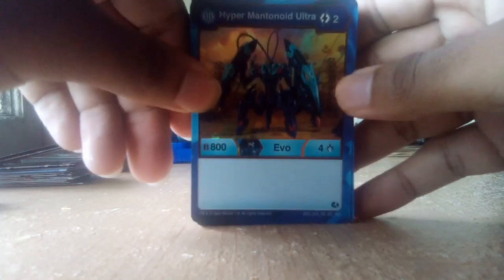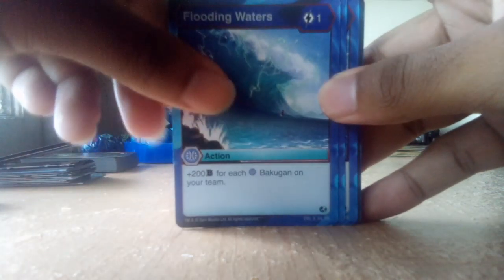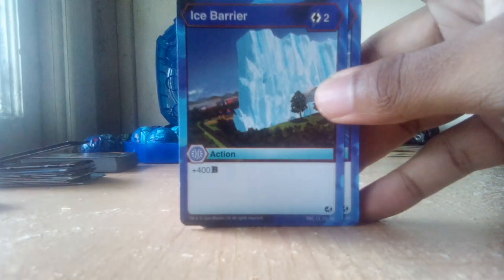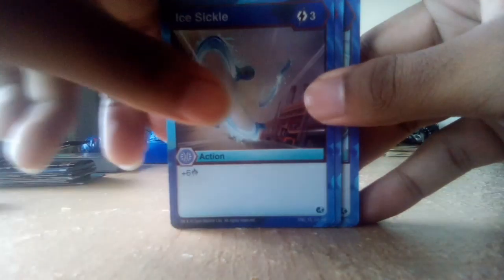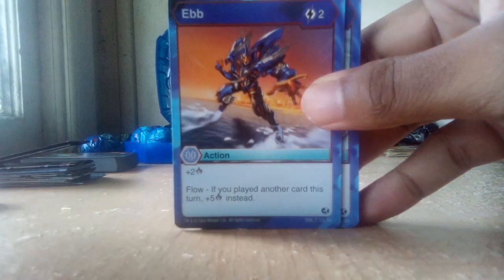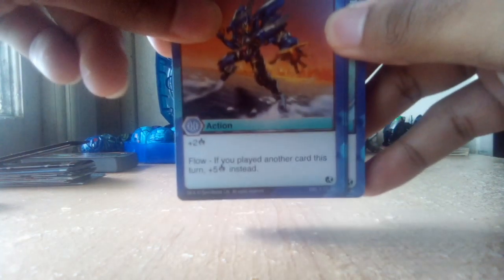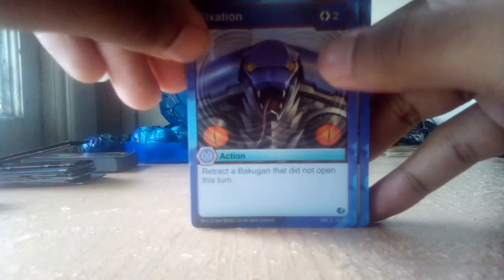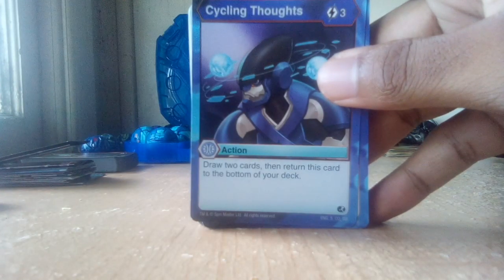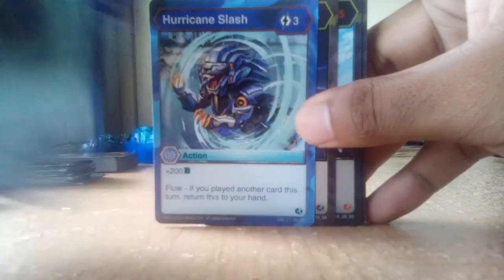This video is going to be a long one, so I'm going to speed it up a bit. Hyper Metanoid Ultra — B-power 800, damage of 4. Flooding Waters — plus 8 damage if you only have one open Bakugan. Icicle — plus 6. I like the Aquas Artulian. I can't wait to see Artulian Ultra come out. Plus 2 flow — if you've played another card this turn, plus 5 instead. Fixation — trapped a Bakugan that did not open this turn. Cycling Thought — draw 2 cards, turn this card to the bottom of your deck. Hurricane Slash — I got 3 of these. Diamond Garganoid Ultra — evolves from the Garganoid Ultra. B-power 700, damage of 9; if it lands on a shield, plus 800B, so that would be 1,500.